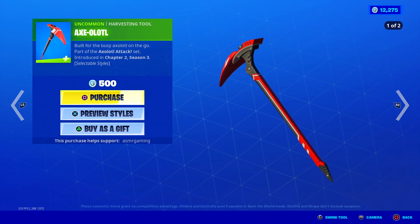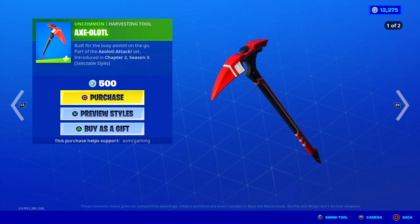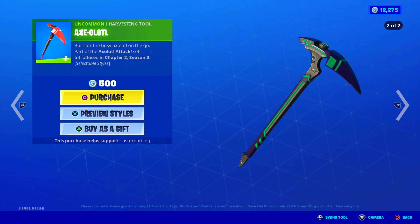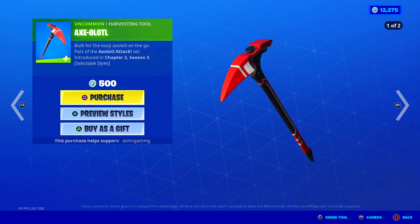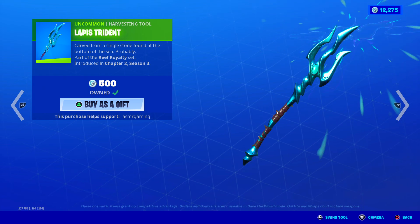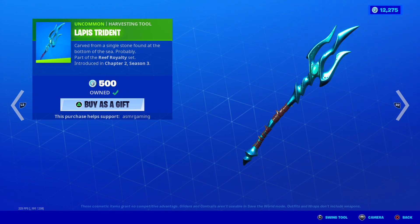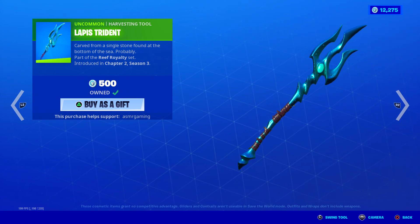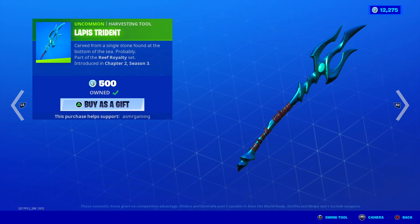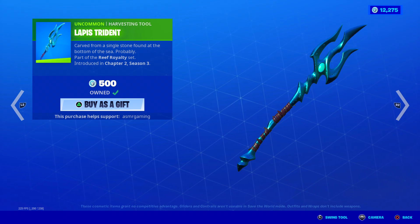The Axolotl harvesting tool — 'built for the Axolotl on the go' — has no unique animation but the sound is actually nice. 500 V-Bucks, two styles. The Lapis Trident from Brian is awesome — has a unique animation like an ocean wave explosion. Nice blue animation, satisfying sound, and it looks really cool. 'Carved from a single stone found at the bottom of the sea — probably.' I love that description.